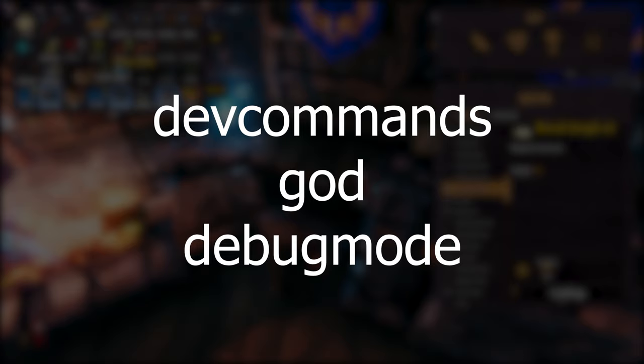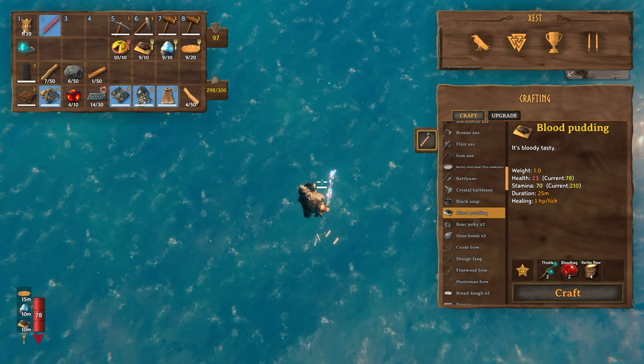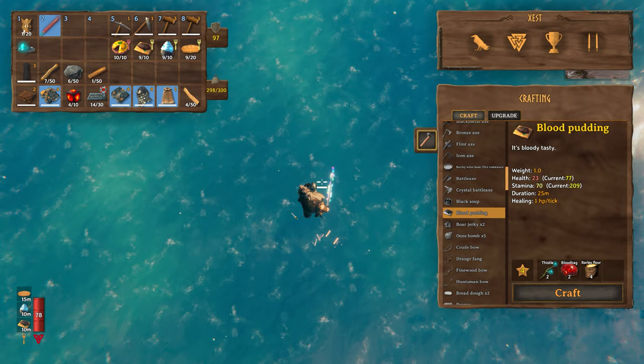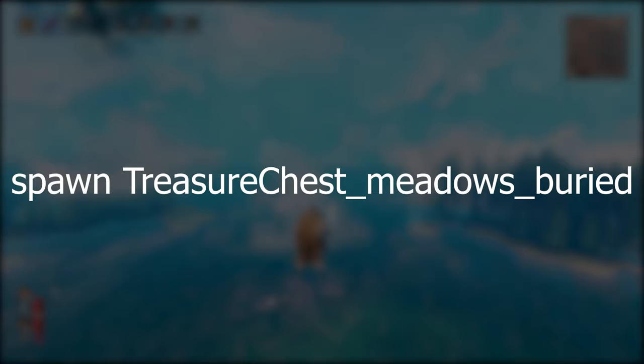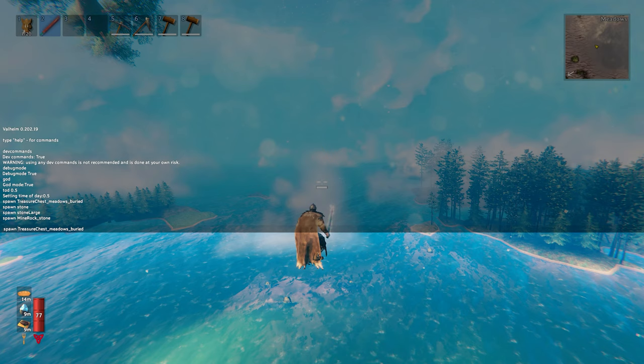You'll need to type these three commands every time you log into the world. Now you're all set up — find the location you'd like to build your floating base and stand roughly where you want the foundation to be. Then open the console again with F5 and type "spawn TreasureChest_meadows_buried" — capitalising T and C, with underscores before "meadows" and "buried". Spawn commands are case sensitive, so type it exactly as shown. This will spawn one of those chests found buried in the boat graves in the meadows biome, right in front of you.